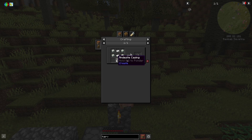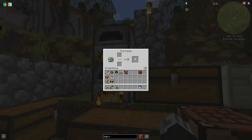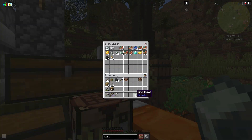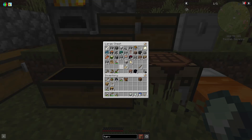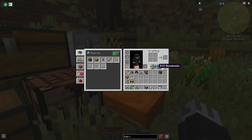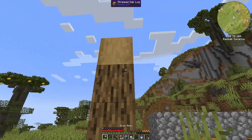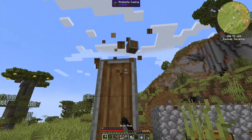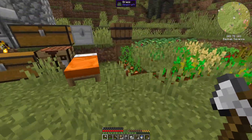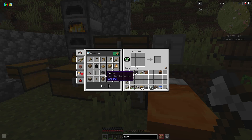We should start by figuring out how to make this — that's a lot of andesite alloy needed. We have some zinc ingots, should be enough. We have some andesite alloy ready, put that in here, make as much as we can. We also needed a chassis — I'll make like four of them. I like how the textures connect. I think we want the linear chassis — that's more andesite alloy.